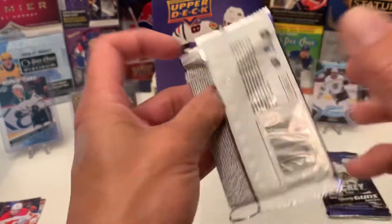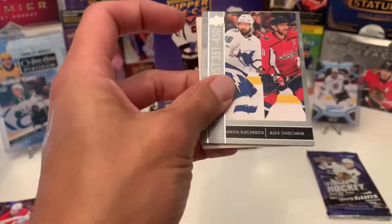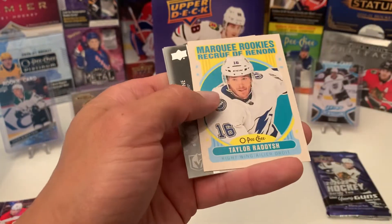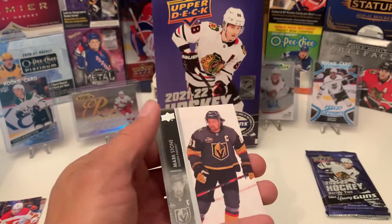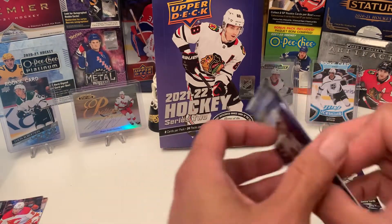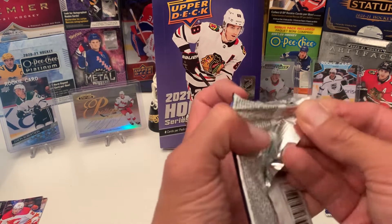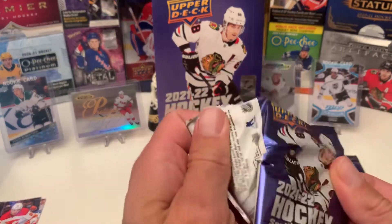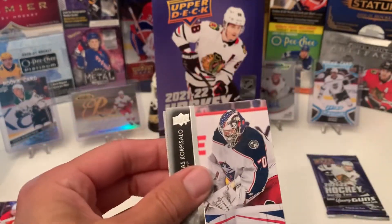Got two of the same guy — oh well. Checklist, and Taylor Radish. Seriously, this is definitely a good buy. Got this hobby box for about $100 at the local card store, so can't go wrong.